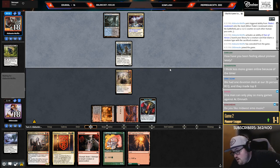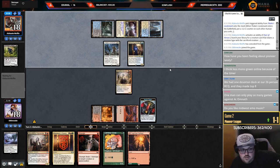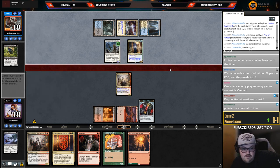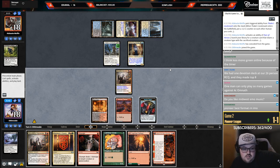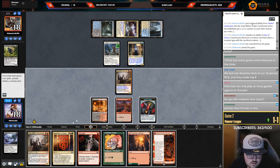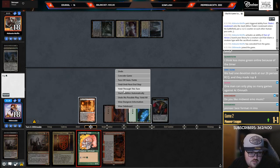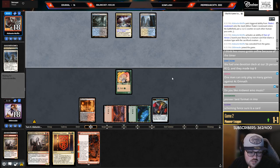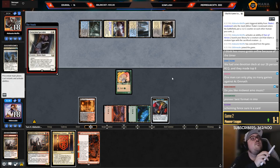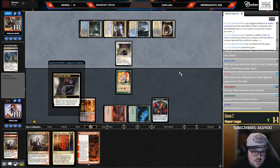Maybe less Mono Green on MTGO because of the timer — in paper you can explain the infinite loop to your opponent so you don't have to go through all the motions. Scheming Fence — cannot activate my Blood Tithe Harvester abilities. So I can just go Strangle the Scheming Fence, kill the Lieutenant, play Elf. Let's Strangle that, kill that, play Elf. Then I think maybe just loot the Blood Tithe Harvester away.